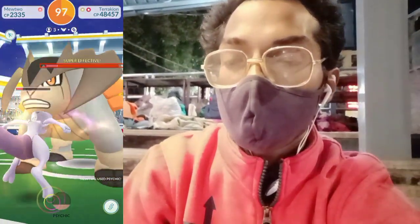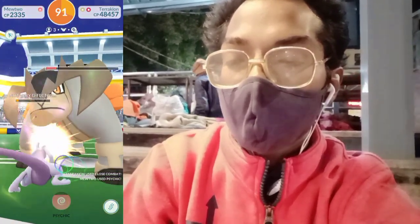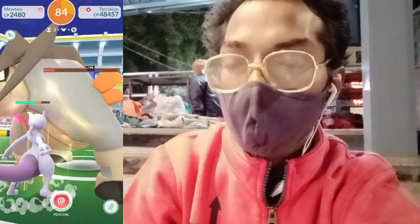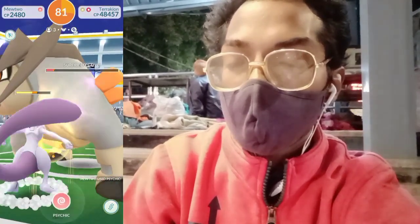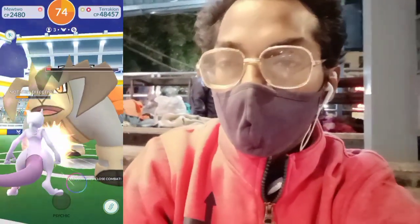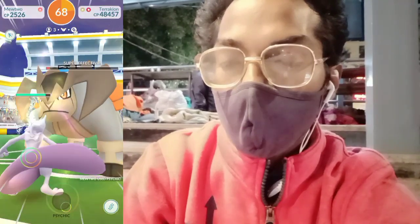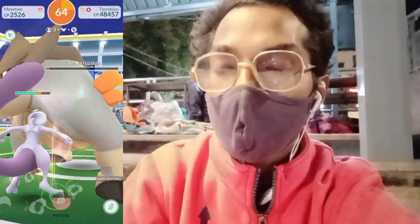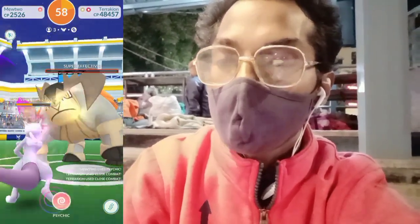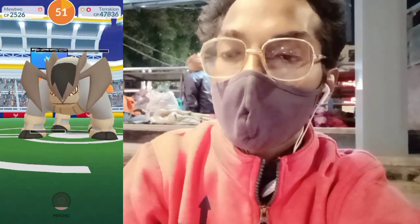Mewtwo is using the Psychic attack to beat this Terrakion. It's not even that super effective because Psychic-type is weak to Rock-type and Fighting-type Pokémon, but it's recommended in the raid. We are using Mewtwo's charge attack Psychic, and we are almost there. A third Mewtwo has joined. We successfully defeated the Terrakion!